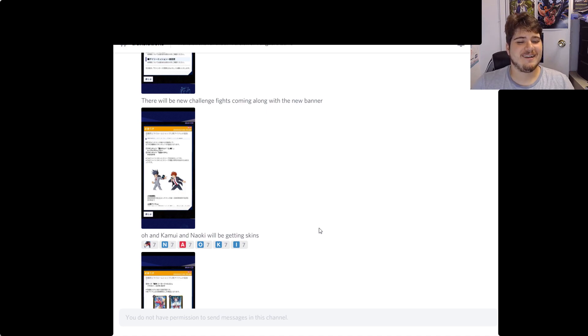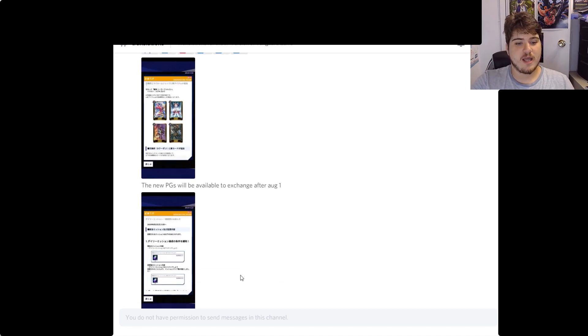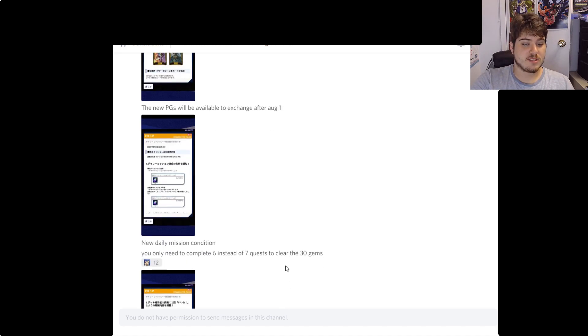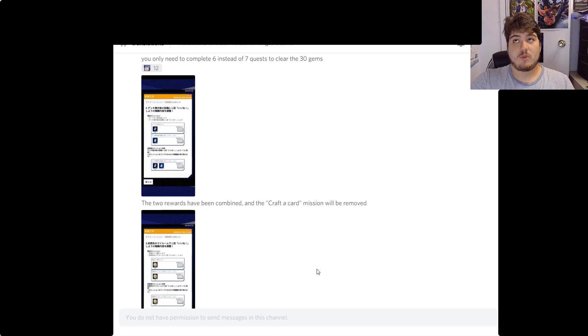We're finally getting the other Narakami player, and I hope every time he rides he says 'Ride My Avatar' — that would be a great nod. New PGs will be available to exchange after August 1st, including new clan liberator stuff. New daily mission conditions mean you only need to complete six instead of seven quests to clear for the 30 gems, two rewards have been combined, and the craft-a-card mission will be removed.